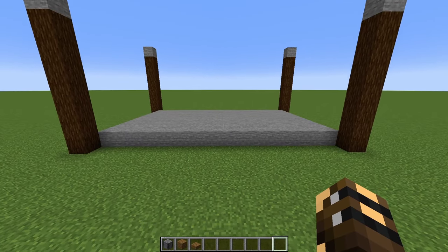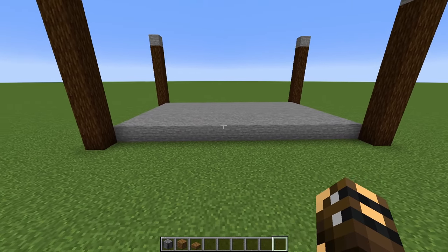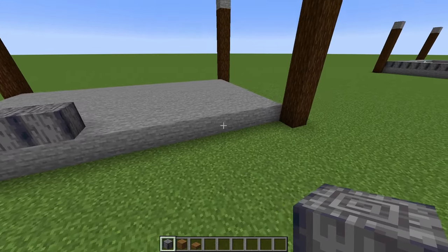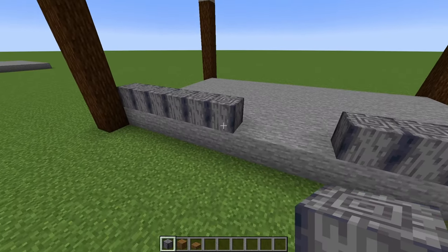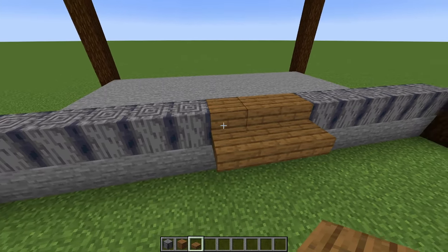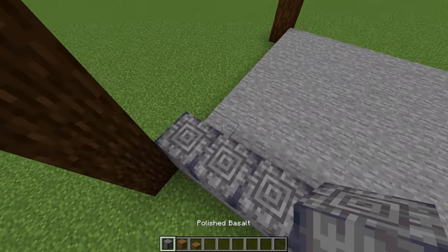Your front door will be on one of the longer walls. So decide which side will be your front, then come along there and place six polished basalt on that side, facing straight up, and another six on the other side. In the middle, we'll put three spruce planks, and on the bottom half of those planks we will do spruce slabs.